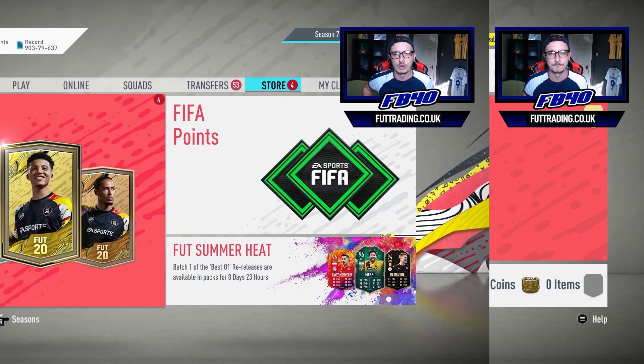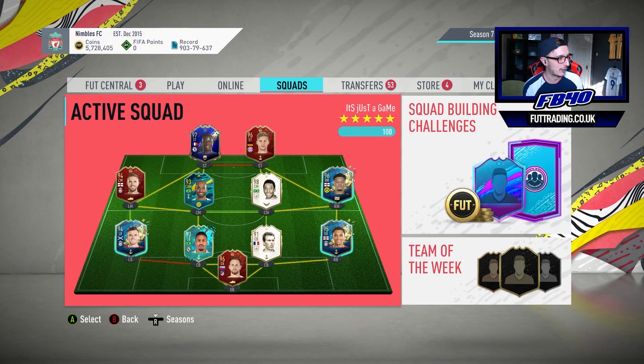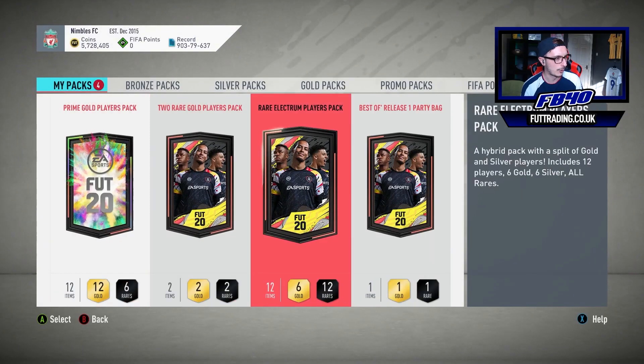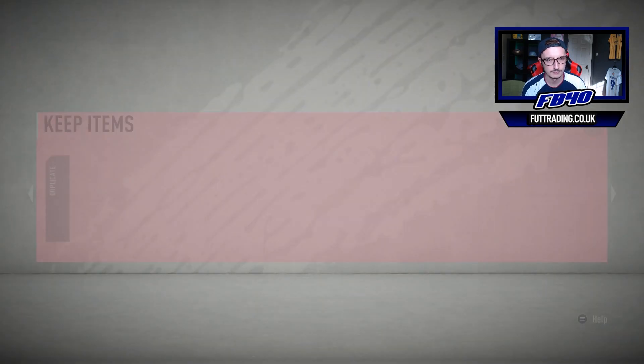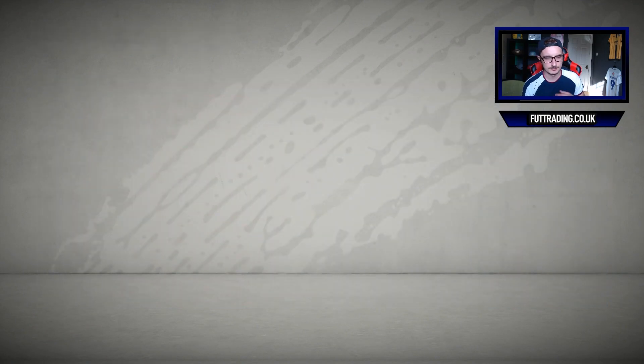We're now on the account of Luke Elliott, one of my mods and also a subscriber on foottrading.co.uk. He's sat on 5.7 million coins after about a week of trading - very nice team as well with that prime penalty. We're going to go ahead to the store and see what he's got for us. Two red gold players packs to start with - let's go. Rare electrum players pack next.